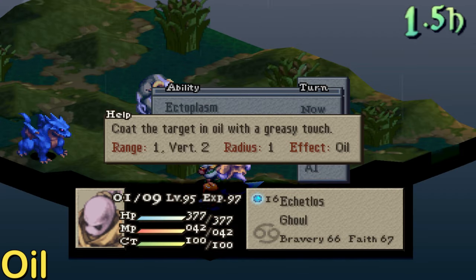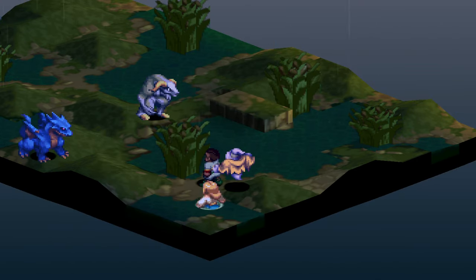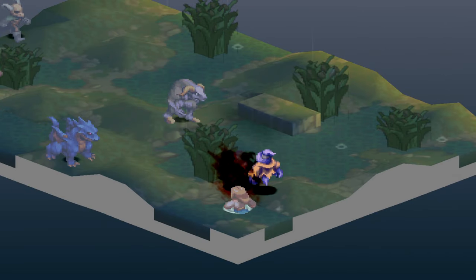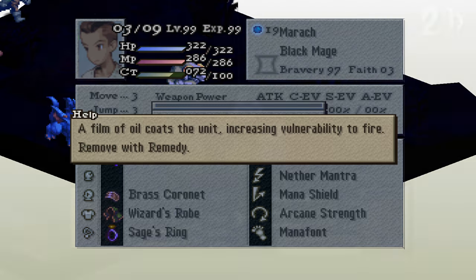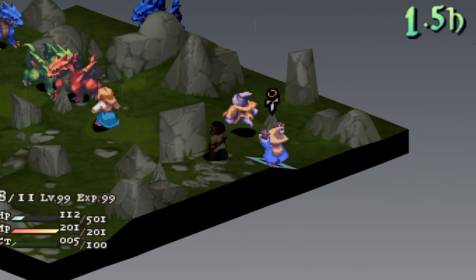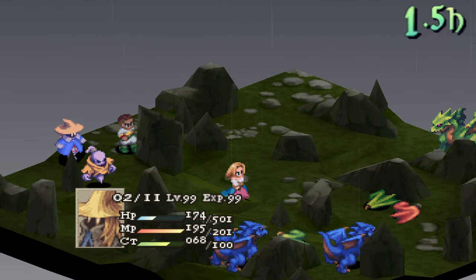For Oil, this status means you'll take double damage from fire. On the PS1 this isn't the case, but in War of the Lions you will take double damage, so keep that in mind. You can remove it by using Remedy, getting hit by a fire attack, or 8-Fluted Pull. Attacks that cause Oil range from Self-Destruct, Parasite, one of the many Bios, Bad Breath, and Oily Touch.